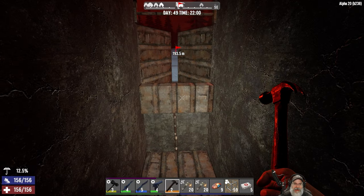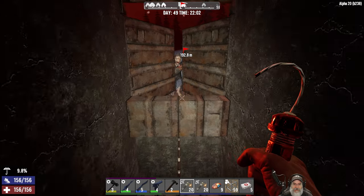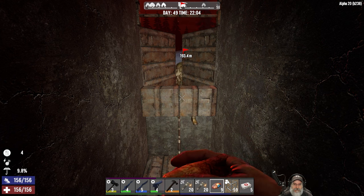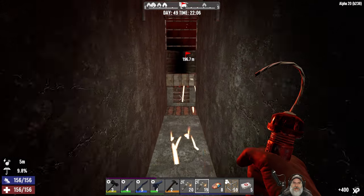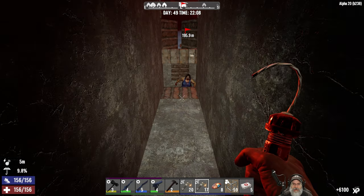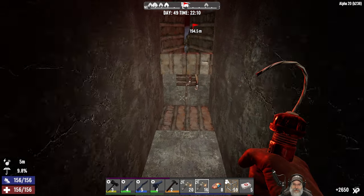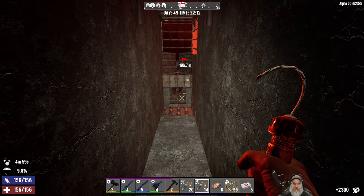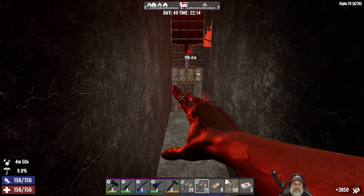All right, you guys, it is time for Horde 49. Bring them on. Let's get this party started. Let them build up just a little bit down below. We're going to pop this, and may the explosions begin. That one got stuck there. 6,100 XP. Watch the lower right-hand corner of my screen to see the XP coming in — 2,650 there.